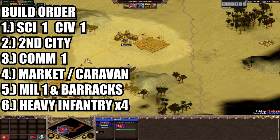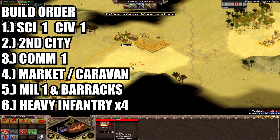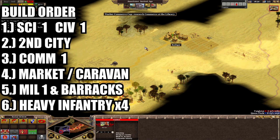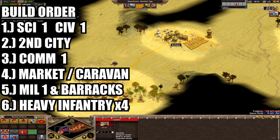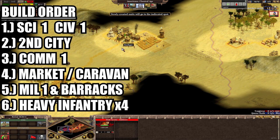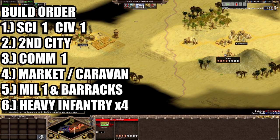From this point on there are many different options. In this particular example I was keen to get a third city down in the centre of the map, so I researched Civic 2 and placed that city. Having a better idea of the situation but still being unsure if my heavy infantry would be enough, I decided catapults would be a worthy investment, so I researched Military 2 and aged up to the second age enabling me to build a siege factory. The AI was about to build a barracks but we got lucky and were able to destroy it first. They built a tower which was an annoyance but it went down before I suffered any attrition, and our troops win the day.